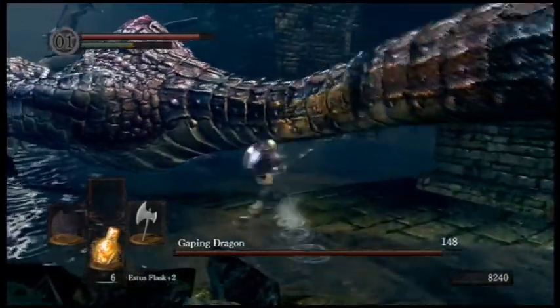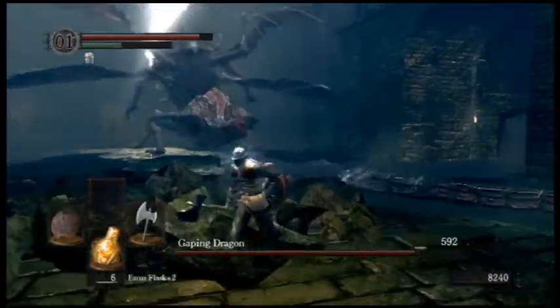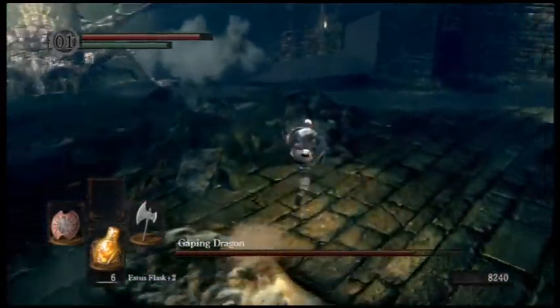If you hit his tail about where I'm hitting it now, or farther back, it'll actually break like that. And you'll get the Dragon King Great Axe, which is a really powerful axe, but you need a lot of strength to use it. So just to let y'all know that.